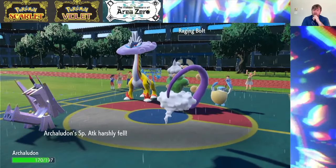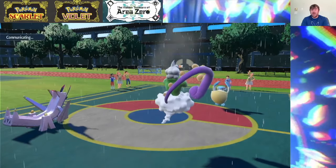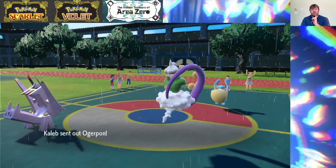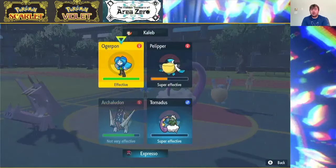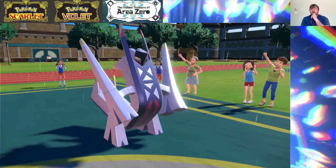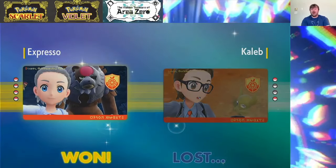Berescuta is free to come in and just nail things. If the rain is only for five turns, at least Berescuta is going to have some extra speed at its disposal. The last one is going to be Ogrepawn. I really like the idea of going for the Electro Shot and the Bleakwind. We did take out Pelipper and my opponent forfeited. We could have gotten them with the Bleakwind there. Good game to my opponent.